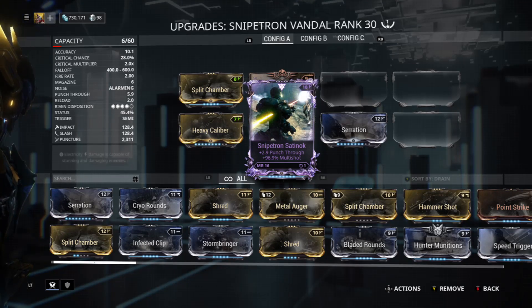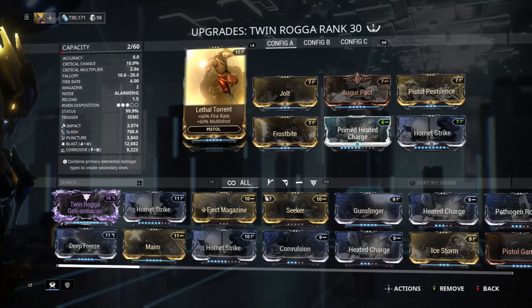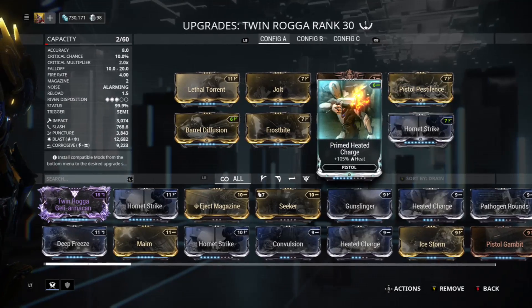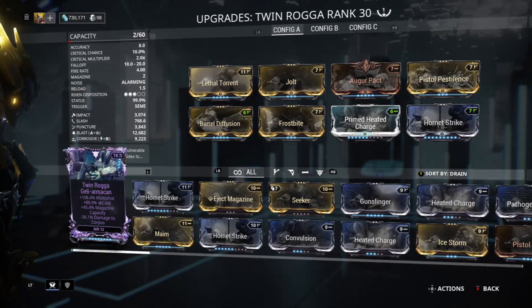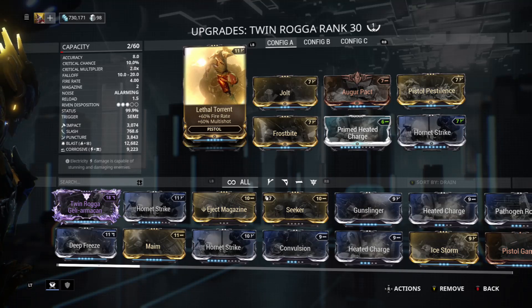If I'm actually shooting anything with Wukong, I'm more likely using my Twin Roggas, which have Lethal Torrent, Jolt, Augur Pact, Pistol Pestilence, Hornet Strike, Prime Heated Charge, Frostbite, and Barrel Diffusion. I also have a riven for these but I'll probably need at least two more forma to fit that on there, so I haven't really worked on that yet.